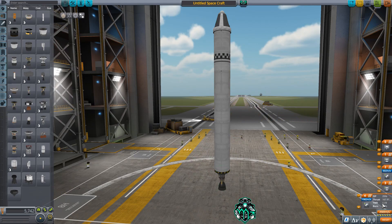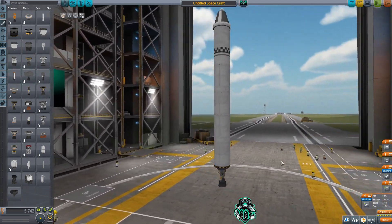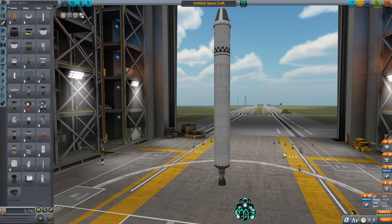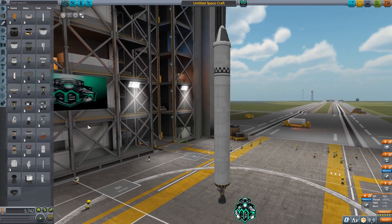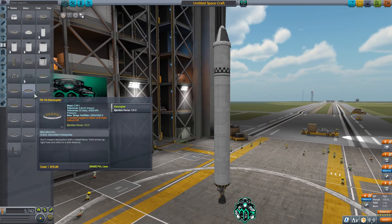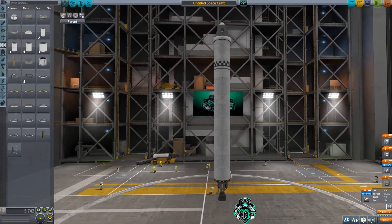We are at 1.19 thrust-to-weight. You can lift off the surface of Kerbin with 1.19, but you probably want to be at least 1.25 — 1.3 is best. So we're gonna give this a little assistance, a little boost off the ground, and so we'll get our radial decouplers.